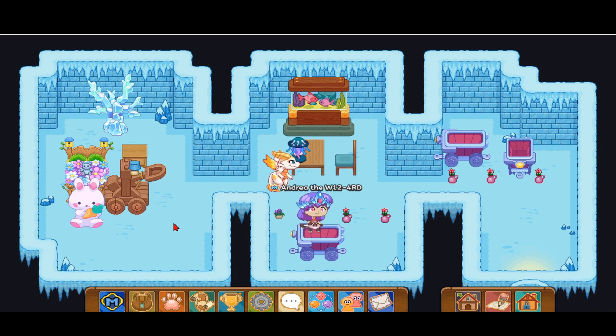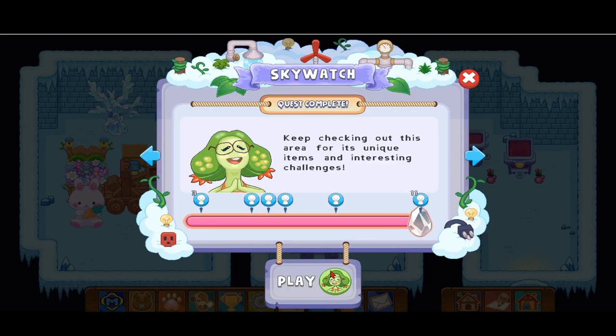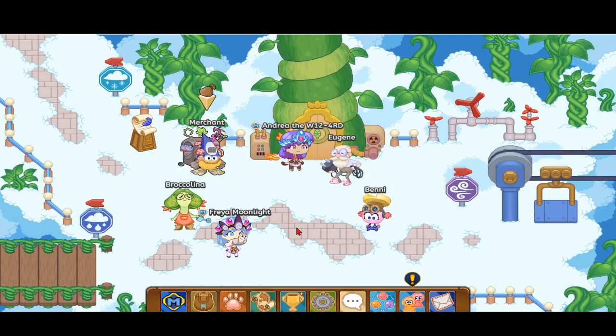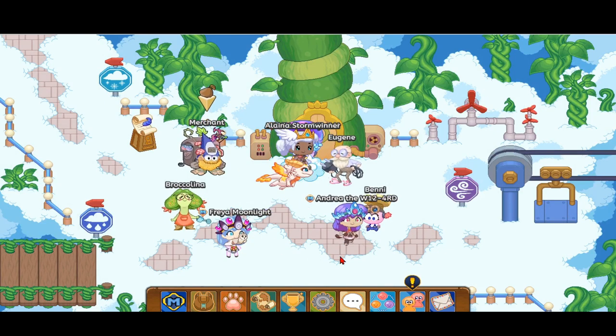The first thing you want to do to catch this awesome pet is go to Sky Watch on the world map. You want to find the place with the beanstalk, three houses, and three chimneys in Sky Watch, then click Play. Before we begin this tutorial, don't forget to hit subscribe and the like button and hit the notification bell so you don't miss out on any of these awesome Prodigy videos.